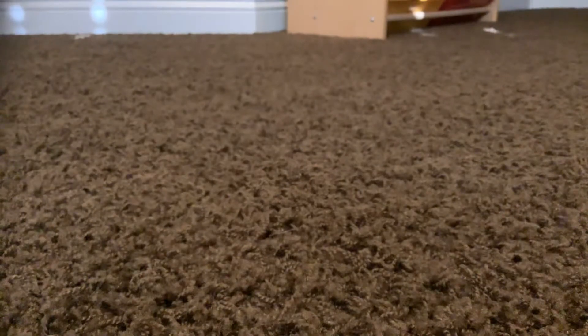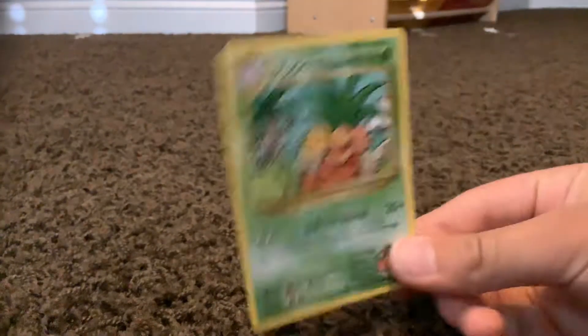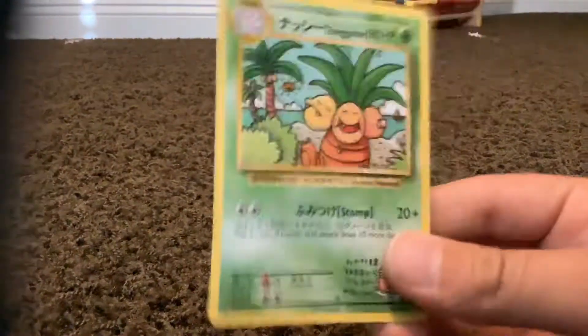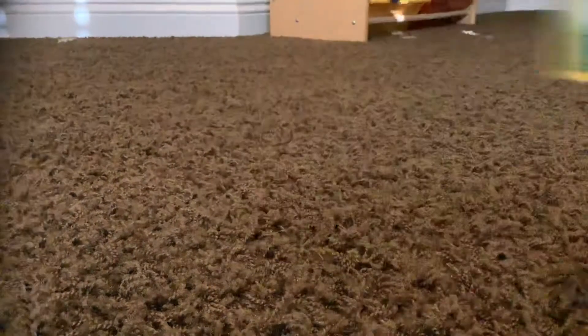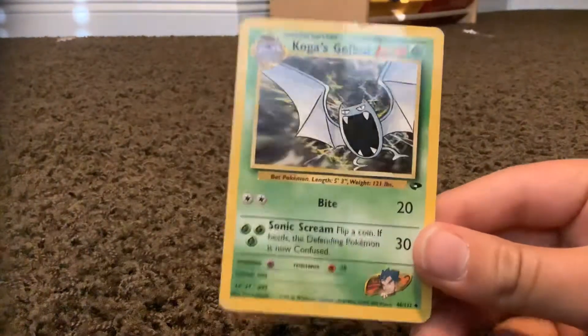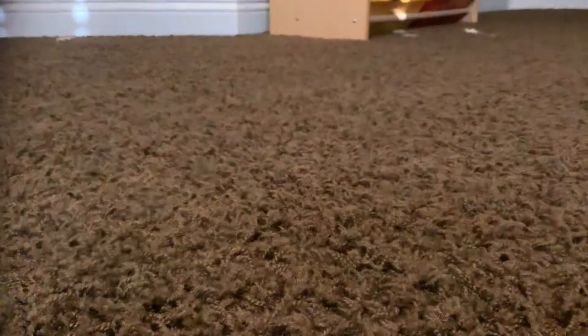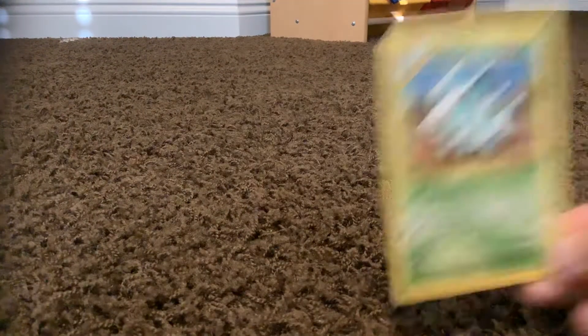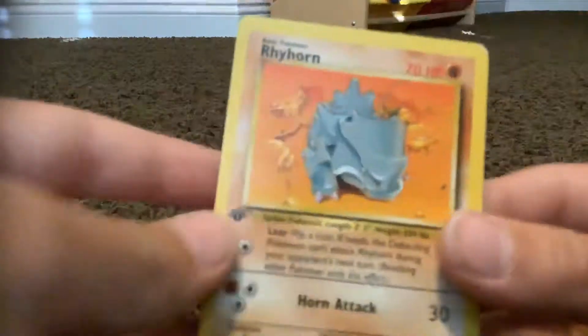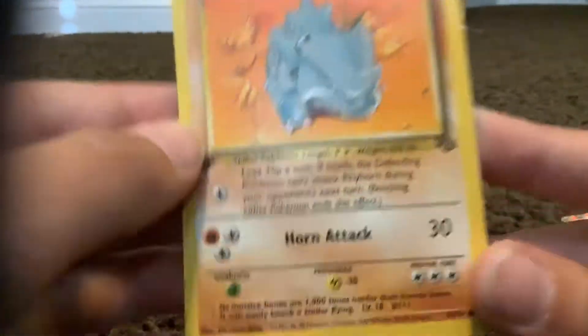Now we're getting into the OGs. Starting off, this is a reprint but it's still a really good card — Exeggutor. I traded this with a friend. It's a reprint but still a pretty rare card. Next we have an OG from Base Set — Koga's Golbat, which I also traded for. Another one is a Ninetales Arena. Then a Vileplume. And a Rhyhorn, which actually has a first edition symbol on it — so it's a first edition Rhyhorn from Base Set, which I think is really neat.